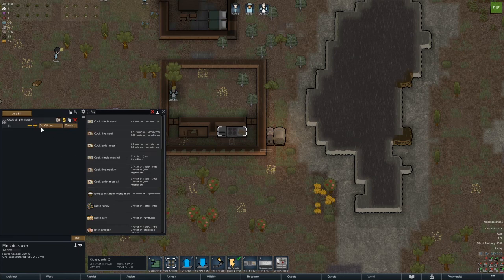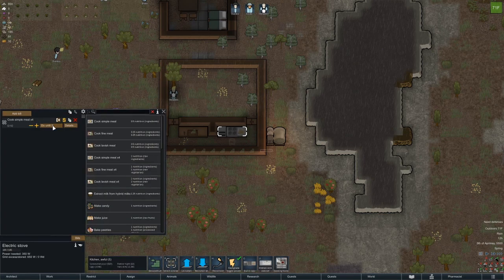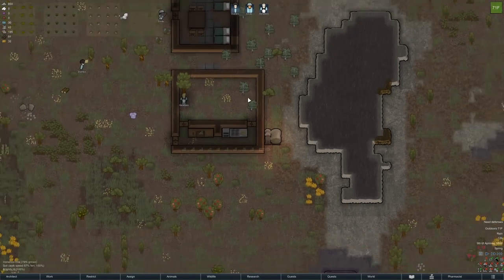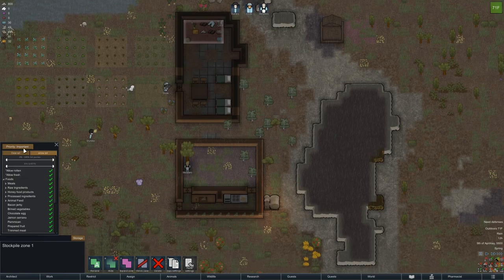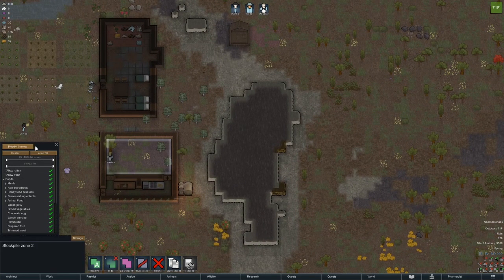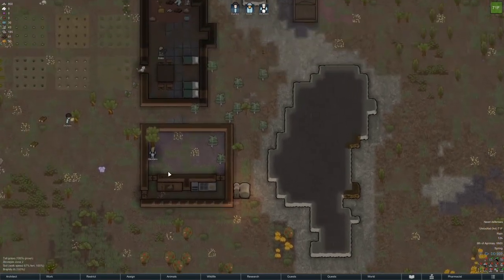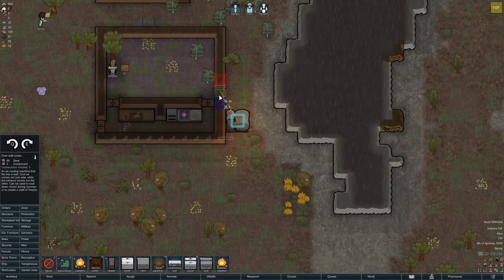We're going to cook simple meals — do until 20 for now. I want to expand the zone over here and I want this zone to not allow any kind of foods. This one can allow all foods not rotten, and we'll say corpses in here — not humanlike and not mechanoid. We'll keep other corpses in here and this is going to be at 8 importance until we get something better.